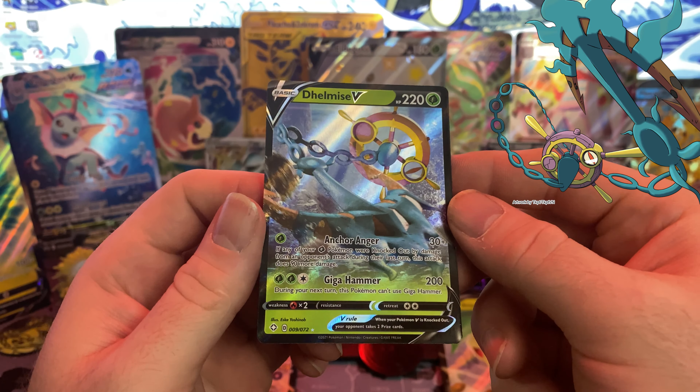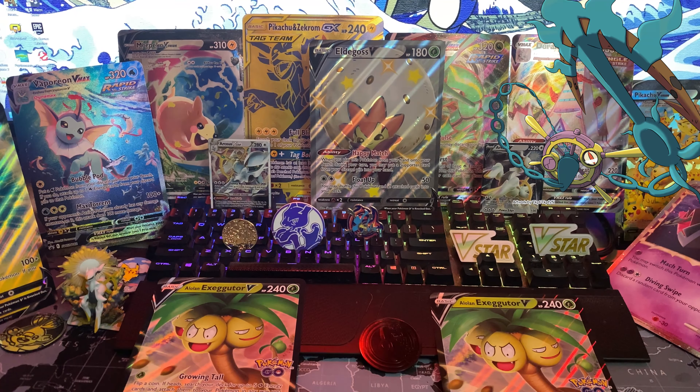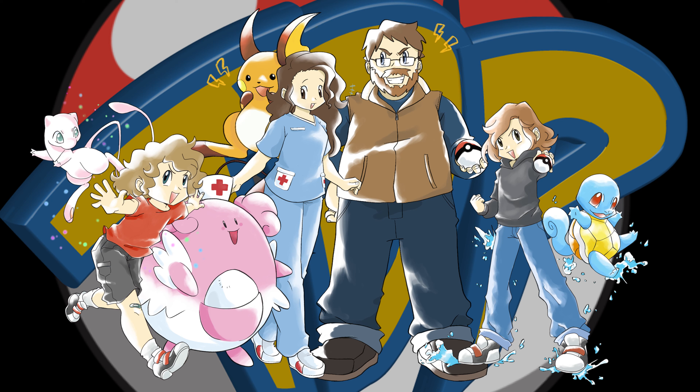In addition to hunting, this Pokémon maintains itself by adding new detritus and seaweed to its body. It is known to get along well with Skrelp and Dragalge.